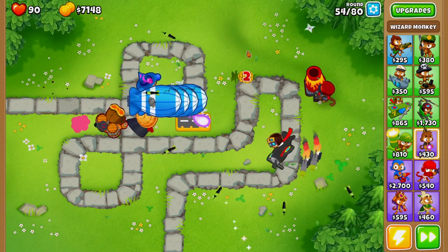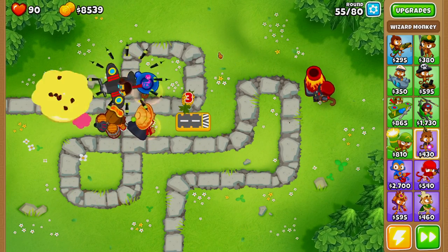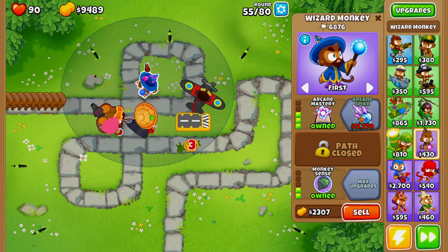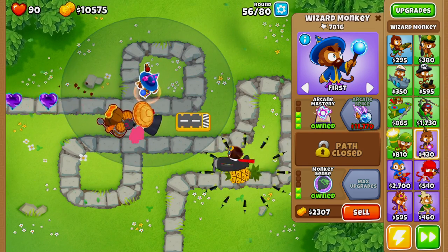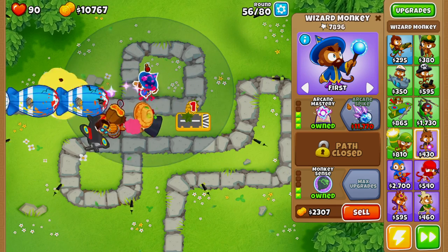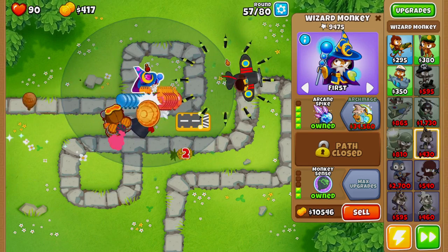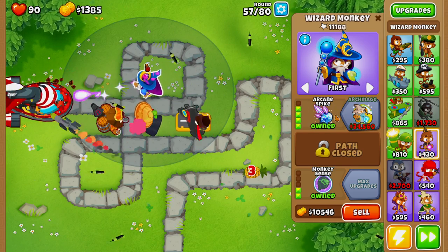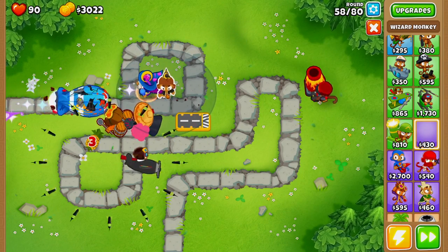We should be able to afford the Arcane Spike without an issue — it's 11,000 but 100% worth going with. The next tower past Arcane Spike is going to be another wizard monkey upgraded along the middle path, because a middle-path wizard is amazing at dealing with loose balloons. It's not the best against MOAB balloons, but that's why we get the top-path Arcane Spike first — it handles MOABs and BFBs super easily.